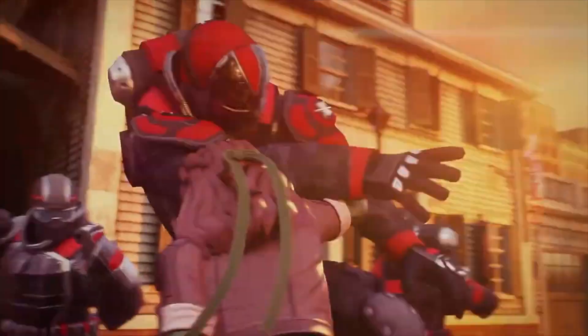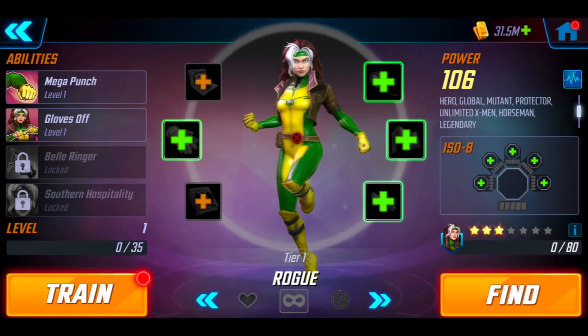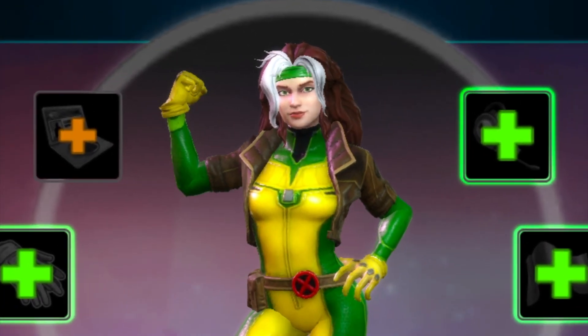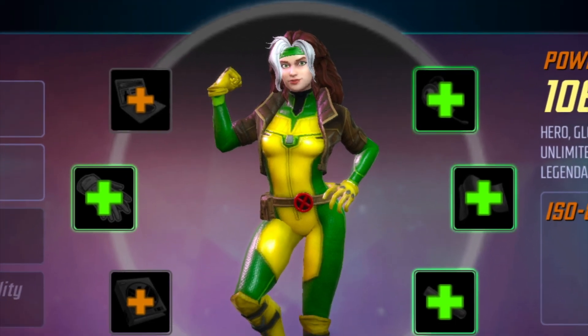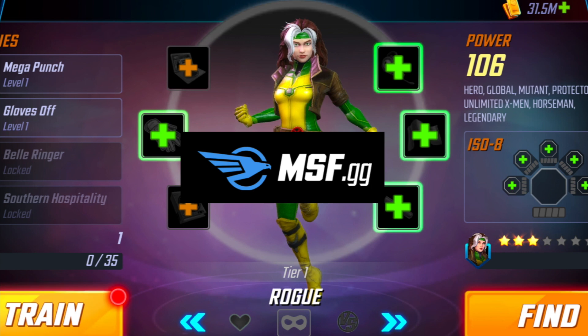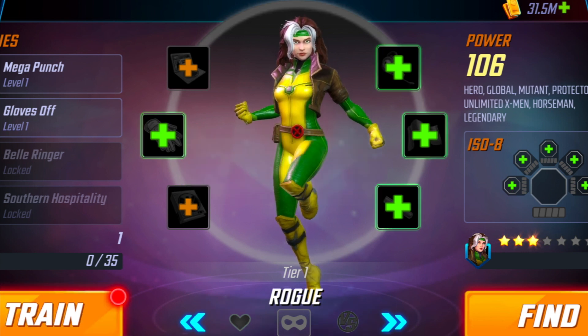We've had this very cool promo from Marvel Strike Force of Rogue teaming up with Gambit, like she will hopefully in game. And as you can see here, this is her in game too. I've just unlocked her myself and what I've done is I've gone over to MSF.GG. Basically they collect stats based on what everyone else is doing, so that you can create an educated choice on what you're going to do with your ISO 8 classes with your characters.